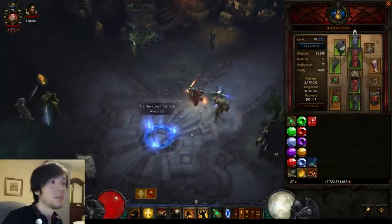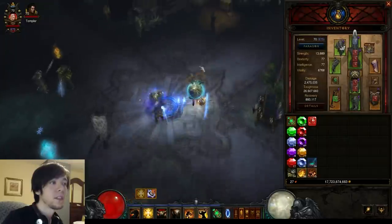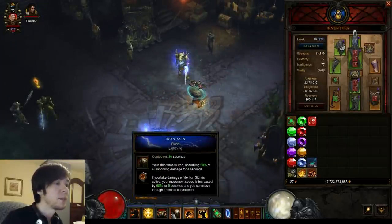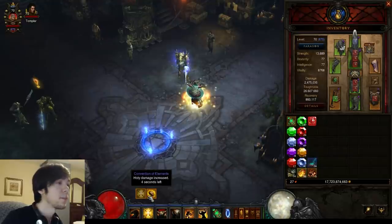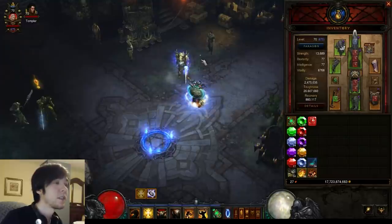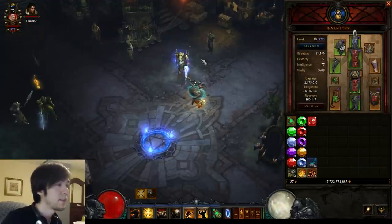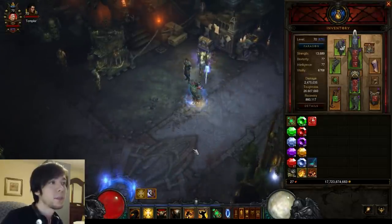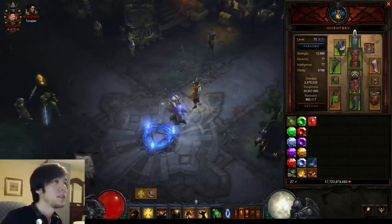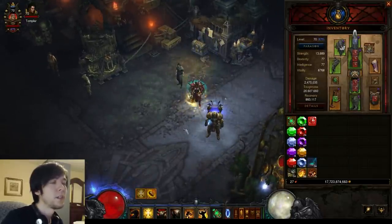I'd say this build is going to do probably about Greater Rift 60 to 61 this season. I enjoy it quite a bit — it's really fun to clear, with a lot of position management between your horse, iron skin, condemn, and managing your ring trying to get as much DPS in lightning cycles as you can. Power Pylon's not very strong in this build, so you're relying on a good rift guardian and good rift. It's not too frustrating — definitely refreshing to play versus anything I've played since the start of Season 2. I haven't had this much fun playing a class since Stampede Pony Crusader in Season 1.